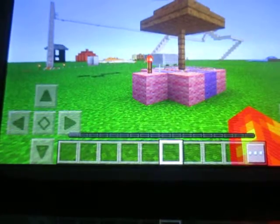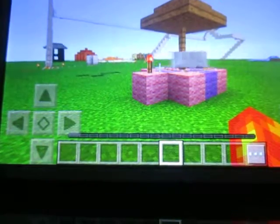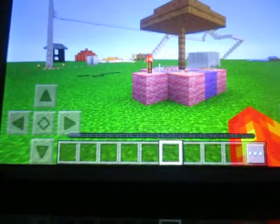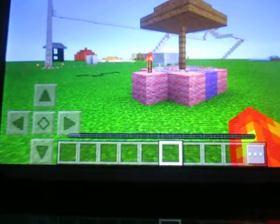Here are the pros: it's easy to make, you only need a redstone torch, not much else is needed, and it doesn't require that many materials. Now the cons: it's very flammable unless you use other types of blocks.